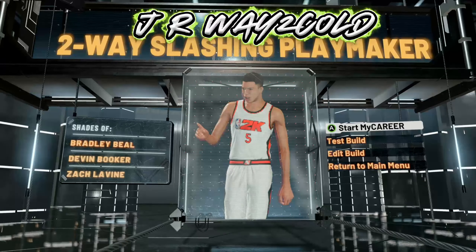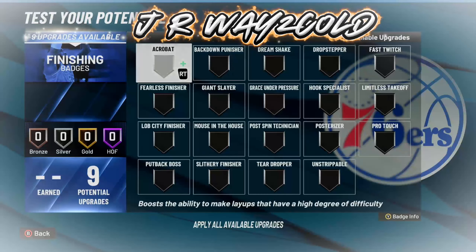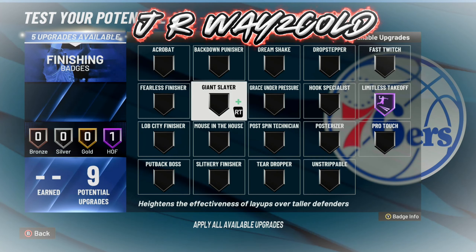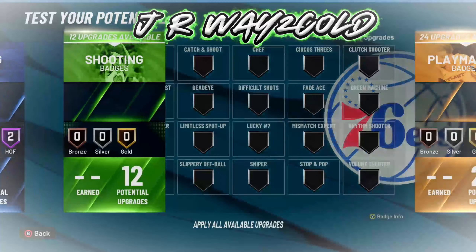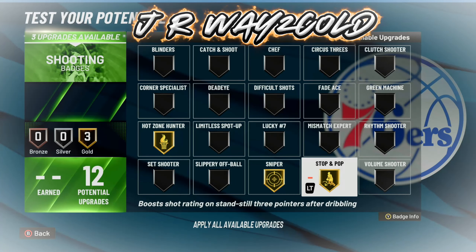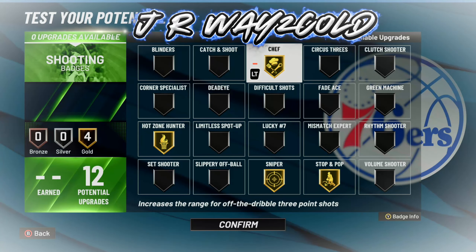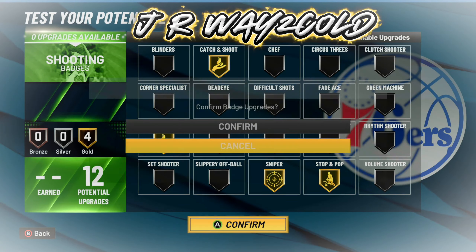Now I'm going to show you all the badges I would equip on my build. For finishing, the most important badge you need is Limitless Takeoff on Hall of Fame. I'd also rock Fiddler's Finisher on Hall of Fame and then Slithery Finisher. For shooting consistently we're going to need Hot Zone Hunter in your hot zones and also Sniper. Next I would use Stop and Pop, and for my last three upgrades I'd probably put them on Limitless Spot Up or Shelf — since it almost acts as a Limitless Range badge — or Catch and Shoot, depending on how well those badges work on this build.